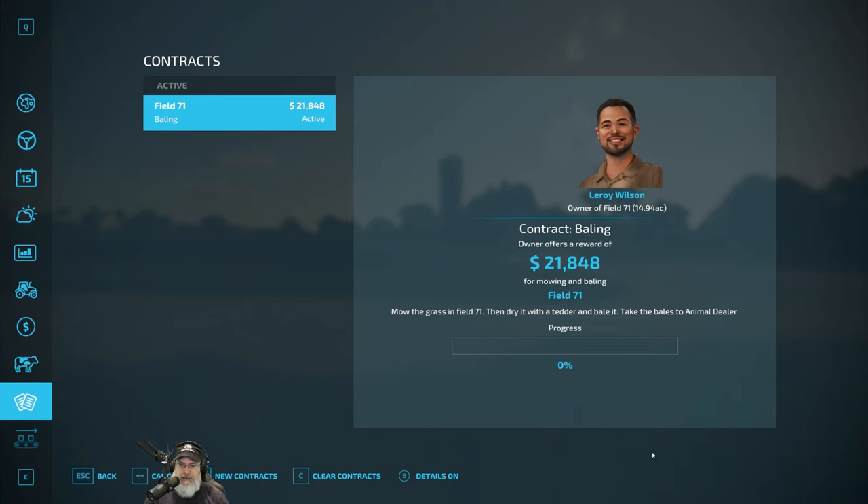So now we have Better Contracts. Look at this — it's a $21,848 contract to do this field. The mod shows details like profit from harvest, and we're only going to make a profit of $1,846. That doesn't make sense, unless they're talking about the extra amount I get at the end — I'll bet that's what that is.